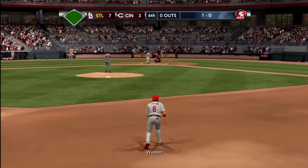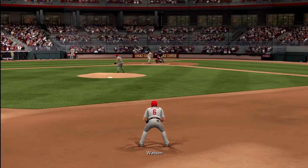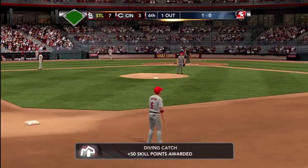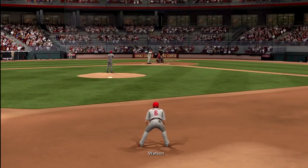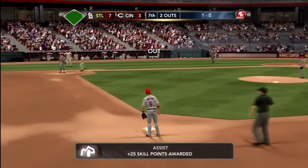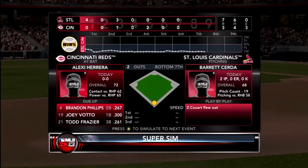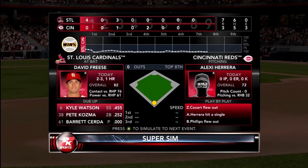I get a nice put out with a quick easy reaction grab. It is 7-3 now, the game is getting real close - we've got to be careful to secure this lead. This one's hit up the middle and I get a nice diving put out. Back to back to back - three fielding situations in a row. Let's see if I can make the right play here again. This one's hit up the middle, easy throw to first, and I make it. That'll be the second out of the inning and we have a 7-3 lead.